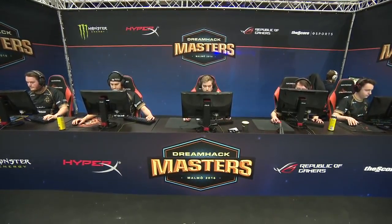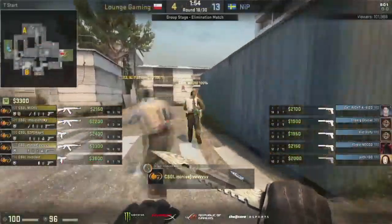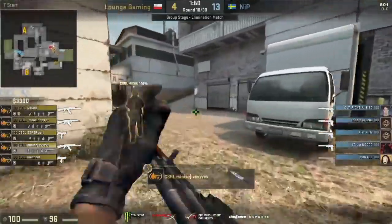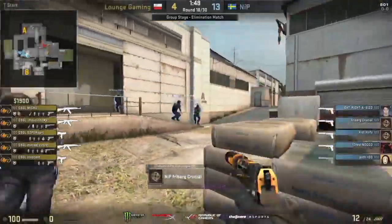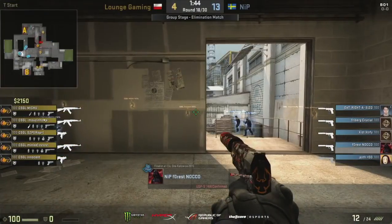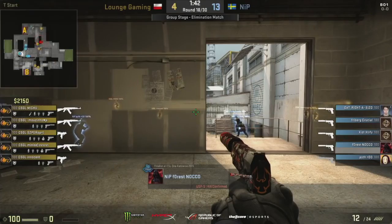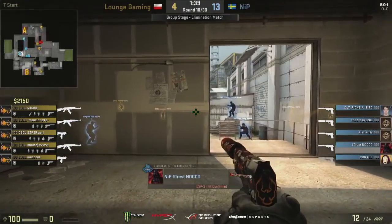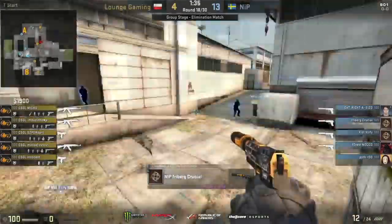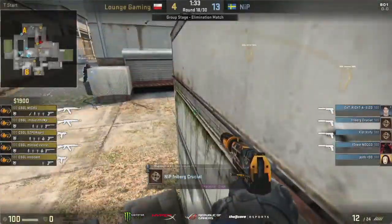NiP on the eco — this is Lounge Gaming's chance to start to get some traction now in this matchup. And this is also where those MAC-10s can really build up some bonus because there's no armor on the NiP side. No one's even upgrading a pistol — just all five USPs. A good chance here for Lounge to get out of this round without taking too much damage. Just send those MAC-10s forward, trying to get them to farm up, build up a little bit of bank so you can sustain some losses moving forward. And then we're going to see that first gun round come out.